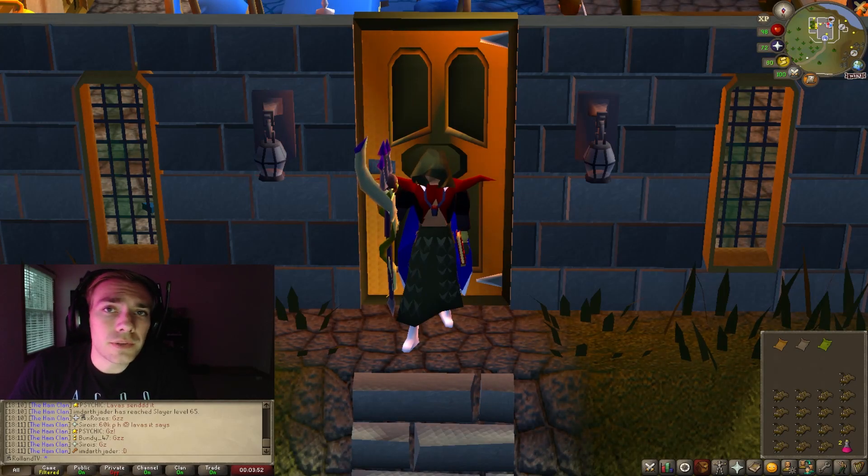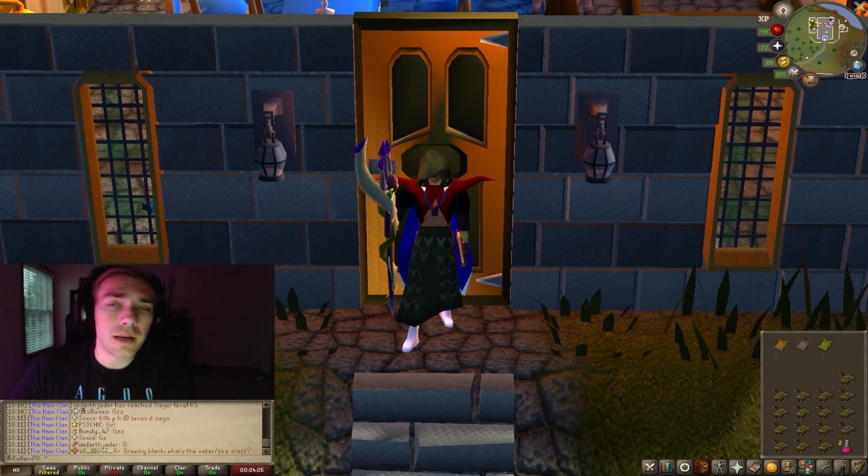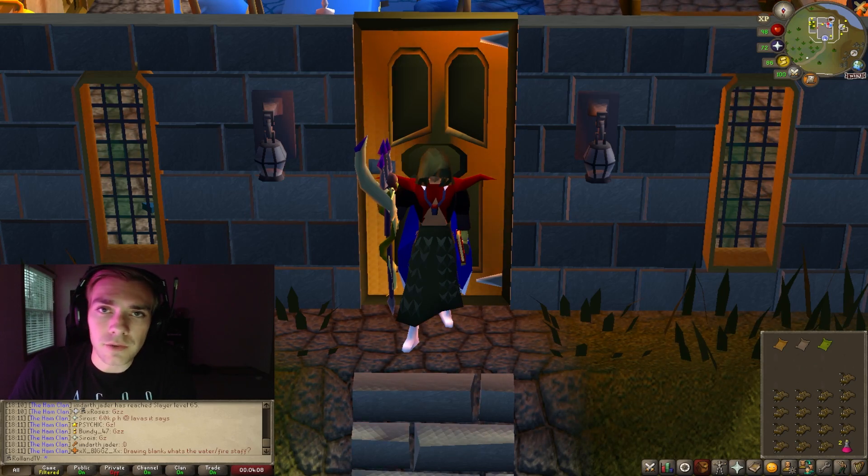Today's video is a quick guide on how to beat the Hobgoblin Champion for the Championscape in Old School Runescape. In order to do this you need 32 quest points, be on a members world, and also have the Hobgoblin Champion Scroll, which you can get from any Hobgoblins around Gilinor. It is a 1 in 5,000 drop chance.